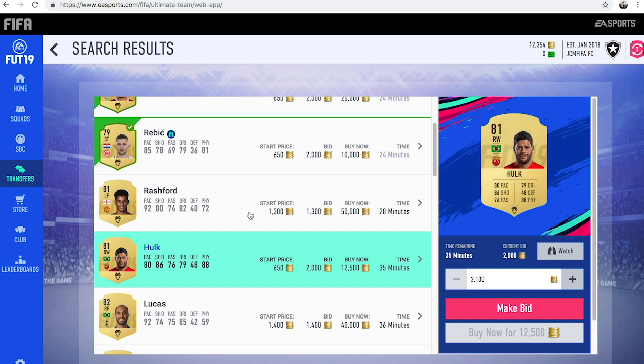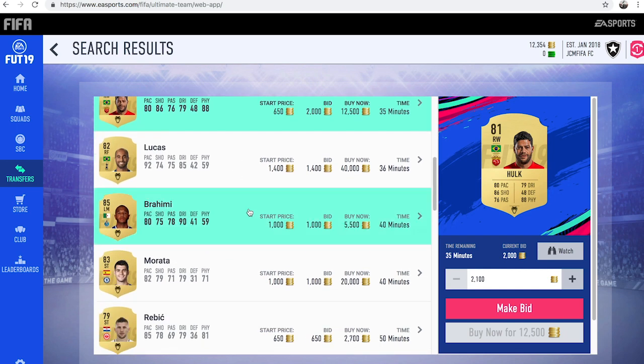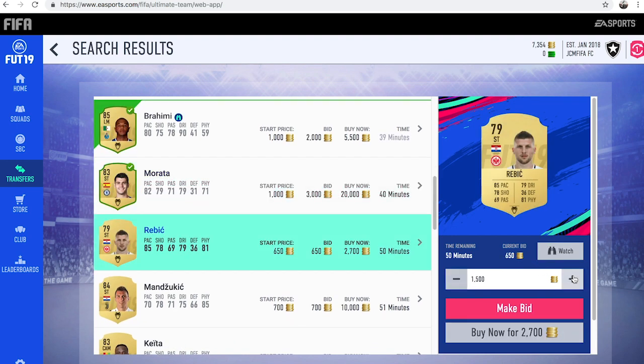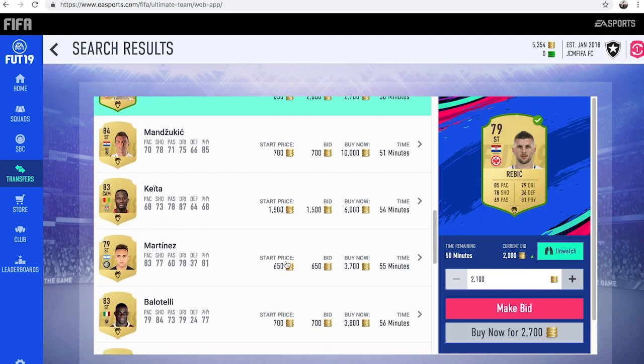There's no point bidding on Rashford or even Hulk because they're already out of our price range. But someone like Brahimi there for 2,000 coins, we could potentially win. Morata is probably a bit out of price range, so we might want to put like maybe even a 3k bid on him. And then Rebic — we're going to put a nice 2,000 coins bid on him. You just want to go through the whole market again until the 59th minute doing this.